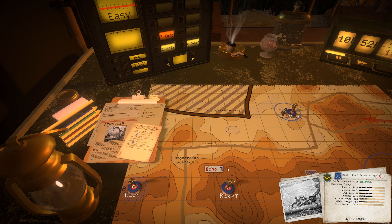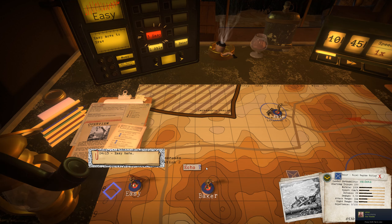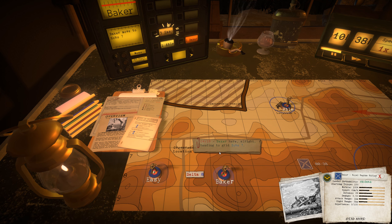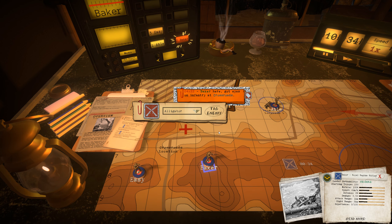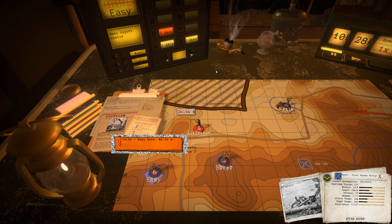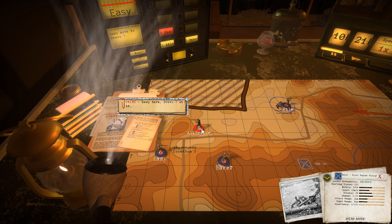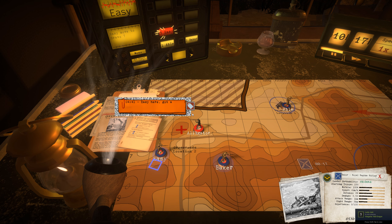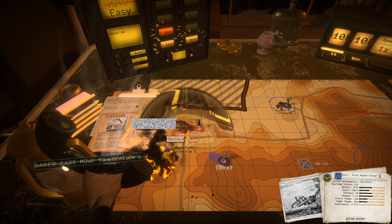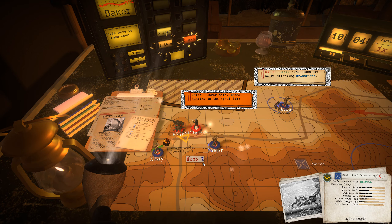We're going to move to Bravo 8 and Baker can move to Echo 7. Easy has arrived at Alpha 8. Easy, move to Bravo 8. Easy here — echo, Bravo 8. Baker, move to Echo 7. This is going to be a tough one right here. So we've got infantry there. Easy, report status. Easy, move to Bravo 7. Easy here — got a missile on. Anti-tank gun at plus mode. Easy, Baker, move to Location 2. Able, move to Location 2. We're going to hit him hard.